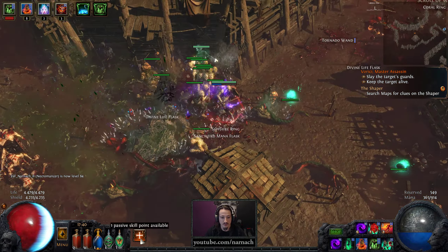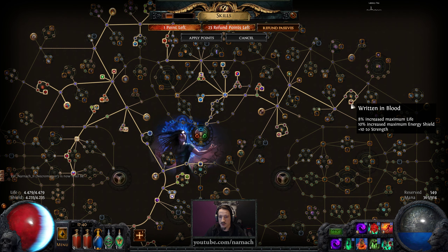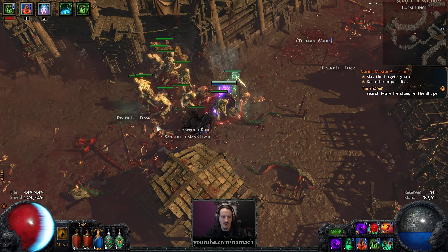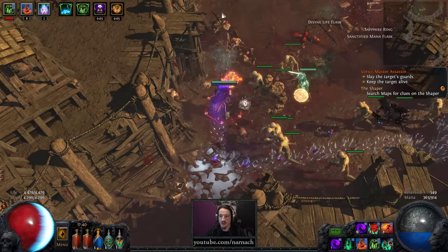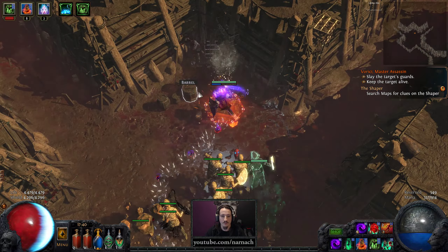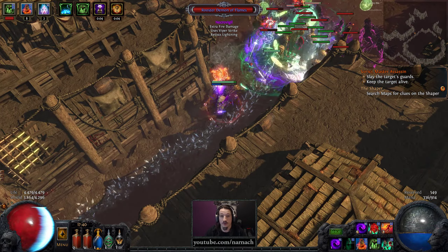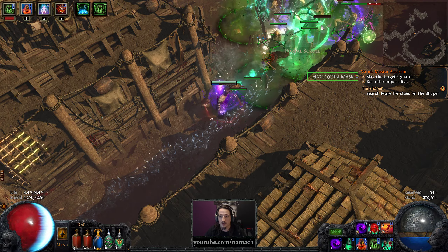Let's take a small step back for passive points. We completed Written in Blood but we completed it by kind of smuggling this point out, so gonna add it back. Get a little bit more energy shield, and once we actually get natural energy shield regen to kick in, it's gonna do its work a little bit faster. Being level 84, the build is done — after this, everything is just a small refinement.